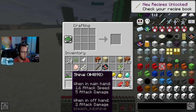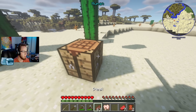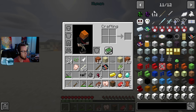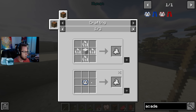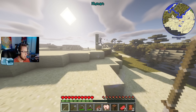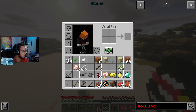I need to kill these bunnies for their rabbit legs. We don't want to waste too much time - we want to figure out what we need. The sword we need is called the shinai. I can make that right now - I just need a stick. There we go, we have a shinai now! That's way better than a regular sword - wait, in the offhand it shows attack damage, you can dual wield in this mod! That is so cool.